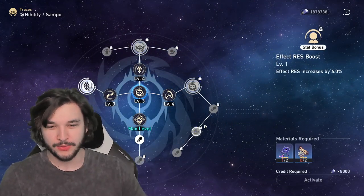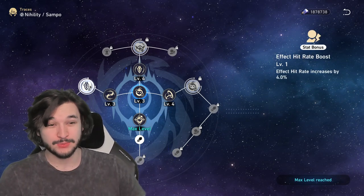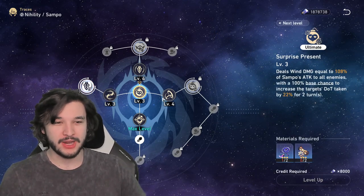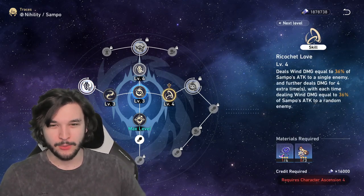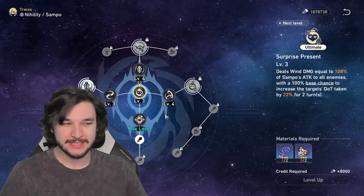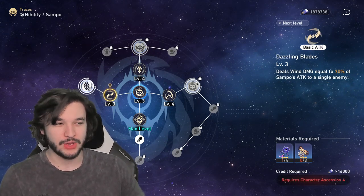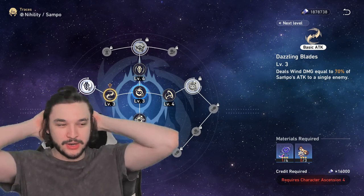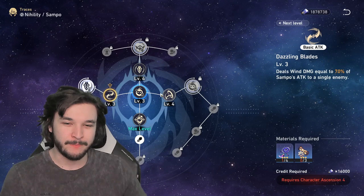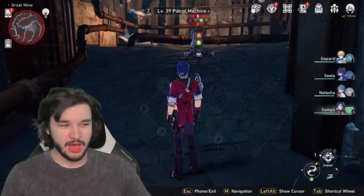For traces, there are a few we don't care about — like effect resistance, don't even bother. The attack bonus ability is pretty important, effect hit rate is pretty important, and the bonus ability trace is very important. Upgrading your skill and talent is important. Honestly, not upgrading your ultimate isn't the worst thing since you're not getting a ton of value from it. If you don't want to upgrade the basic or ultimate to preserve Trailblaze energy, that's fine — just make sure to get the skill and talent upgraded, because those are where your heavy damage comes from.